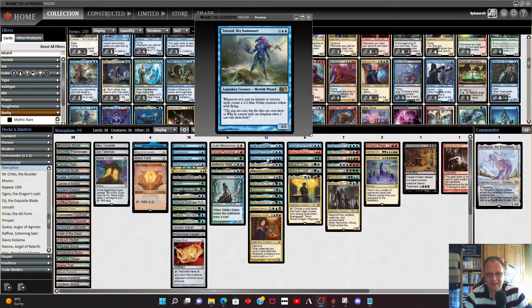Archmage Emeritus is in — it's a wizard, we've got a few instants and sorceries, and it gives extra card draw. Talrand is in — when we cast instants or sorceries we get little drake tokens. This isn't a serious deck, I'll point that out now. You could build a whole deck around Talrand with loads of instants and sorceries and just win that way, but I'm doing it for fun and it's a wizard, so I wanted to keep the theme going.